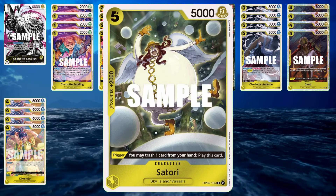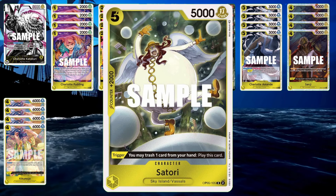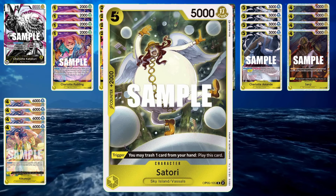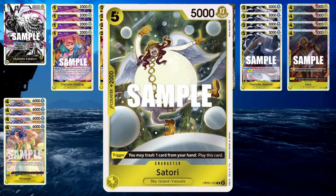We have the classic Satori from OP05 — a 2k counter. You have to discard a card from your hand if it triggers off life. A really strong card — 5-drop, 5k power. I typically would not play this for 5 Dawn; I would just play it off life or use it as a counter.